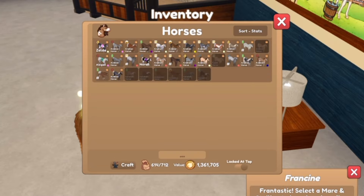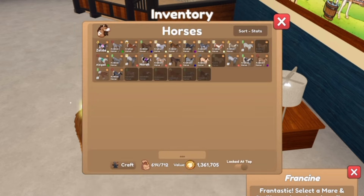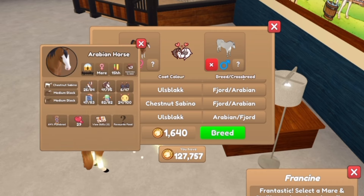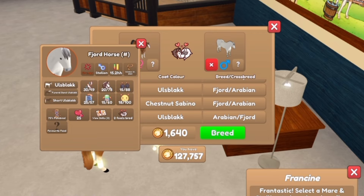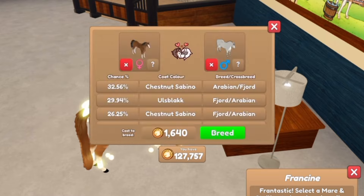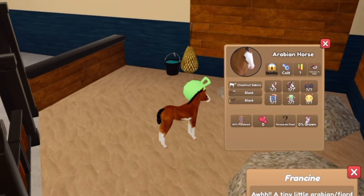I have not played in so long I actually don't remember what I have. Okay, let's see. We're going to breed this Fjord with this horse. So this is a chestnut sabino Arabian mare and an ulse black Fjord stallion — I don't even know if that's how you say it. But hopefully those could get a mismatch and it's actually not too expensive. Let's see — it is a colt. Not a mismatch, chestnut sabino Arabian.